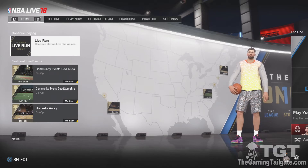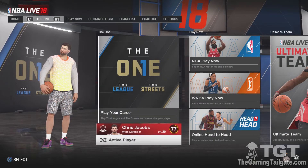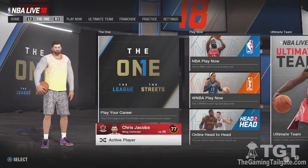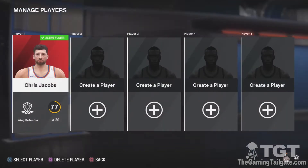Today in NBA Live 18, I want to show you on the retail version some differences with the player types and also a cool feature you may not know about. You can have up to five players saved that you can pick from at any time to play with and further their statistics and career. From the main menu, tab over to the one active player.